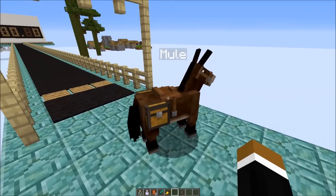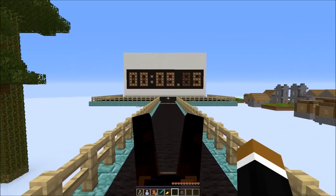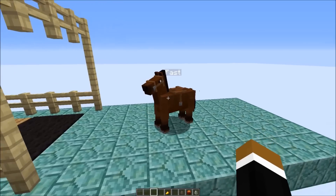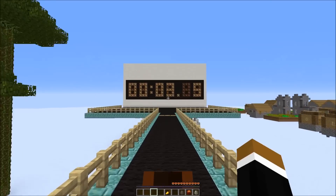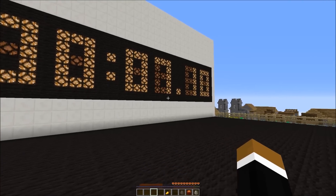This is the fastest mule possible — not bad for a mule: 8.4 seconds. And this is the fastest horse you could get in survival — 7.1 seconds.